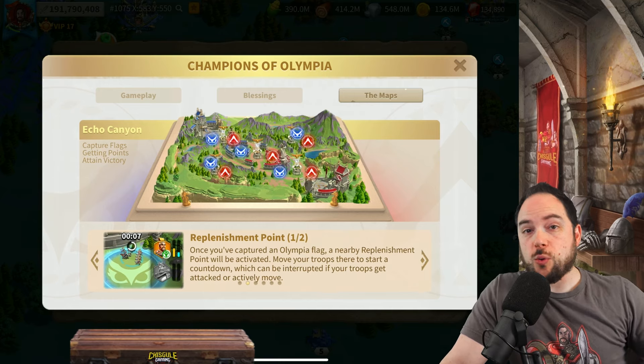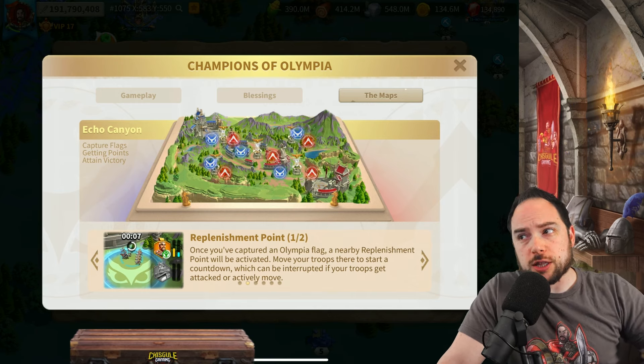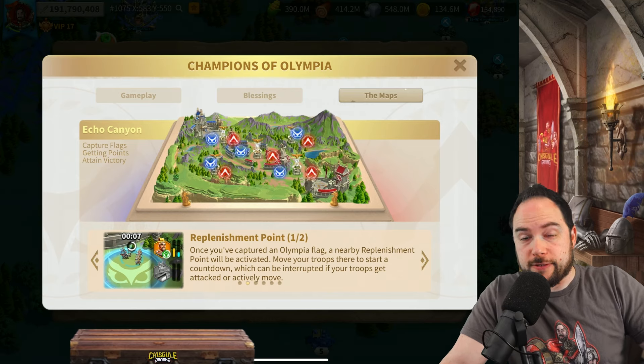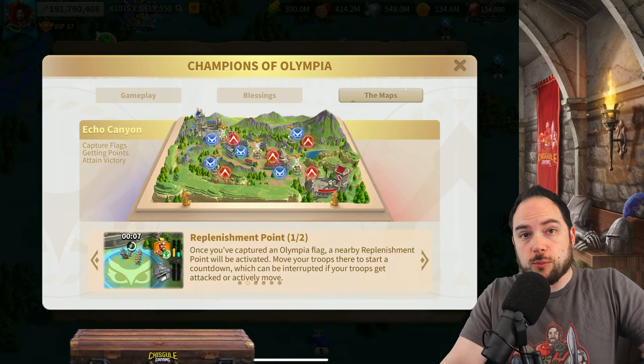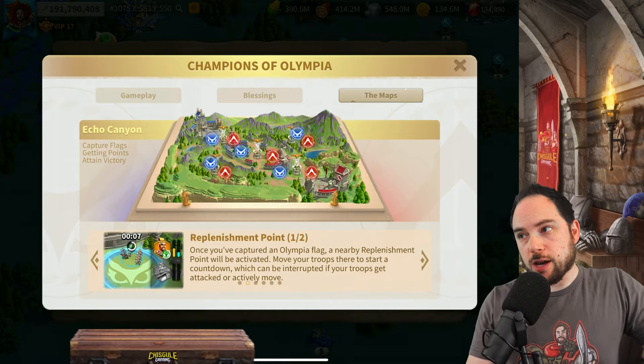So if you had two dead marches but one march was alive at one of these points, your other marches will resurrect with your march that is healing at the moment that march heals on the replenishment point. That is a great way to move your troops forward on the map, and is a reason why you probably shouldn't just let your troops die — unless you've got a march at a replenishment point somewhere else, that is just a lot of time completely wasted.